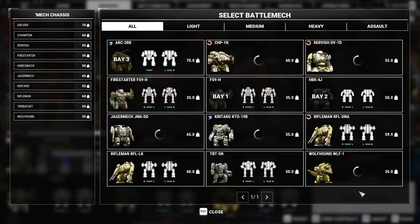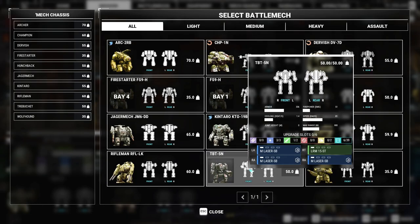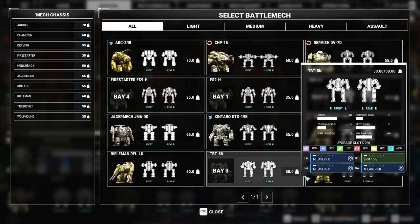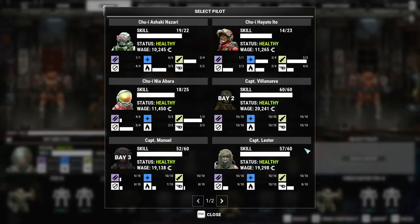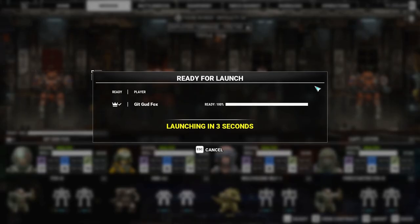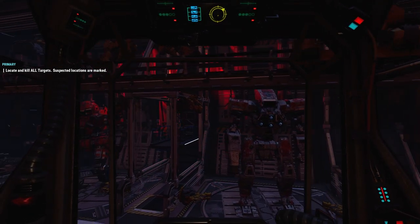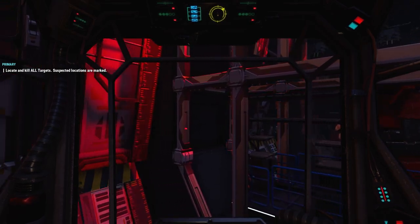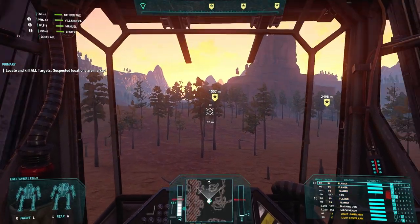We can go over the tonnage but we get less money. I'm not gonna be able to fit everyone in - that's fine. Let's get some people in here. Locate and kill the target - I'm really good at that. I did mention this mech was designed to work with an LRM team, and that's because this mech has a TAG on it. A TAG is a weapon that you need to have a constant beam on - it's fine with machine guns and flamers.